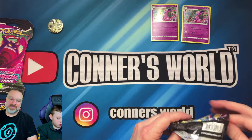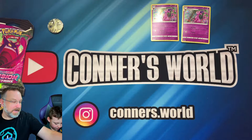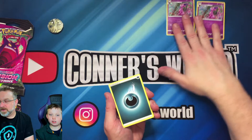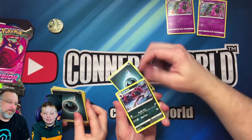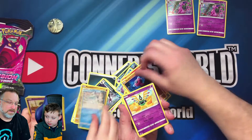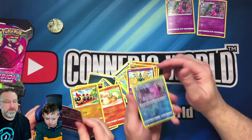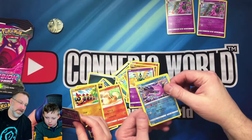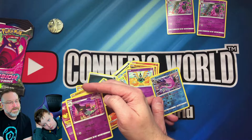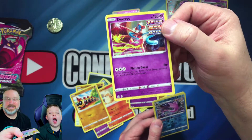We're going to open these up and see who's got the best packs — even though we're all winners. We haven't opened any of the three-pack boosters yet. First pack results: a Goribus reverse holo, a Dracloak reverse holo, and a Dexios holographic. Look at that, that's an awesome card!